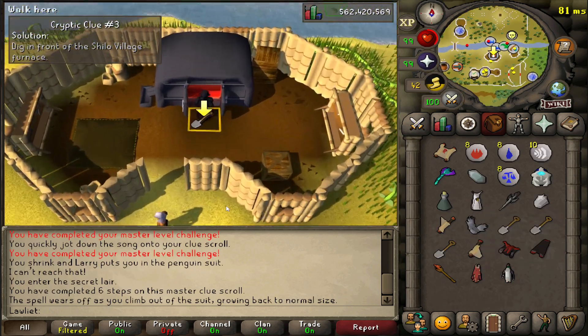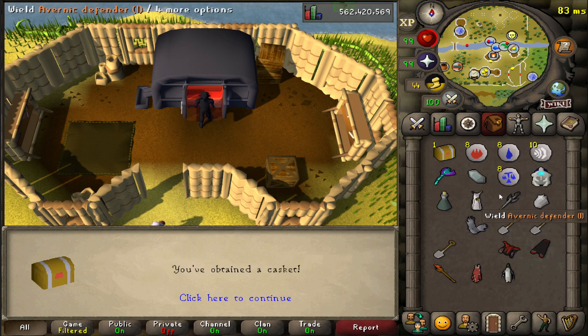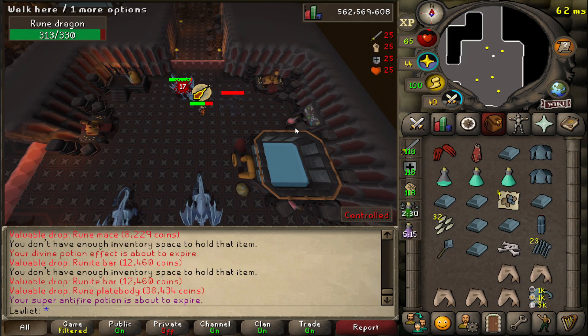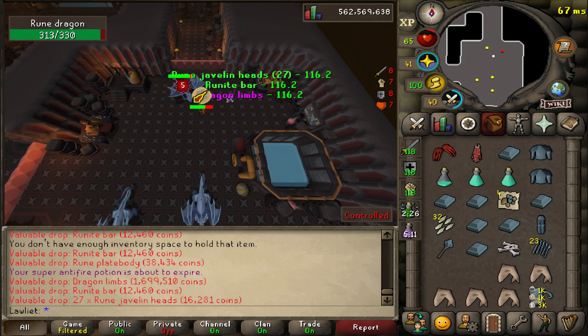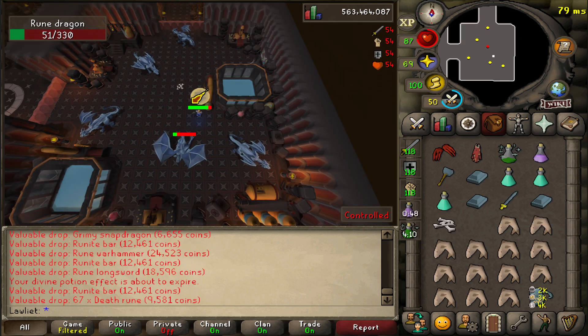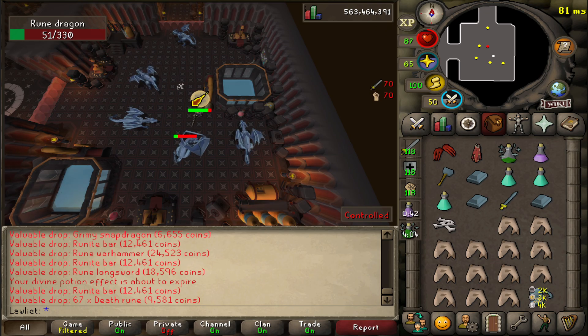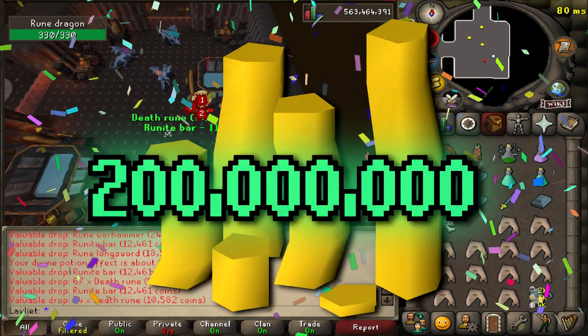Here's the final piece of the clue scroll — go ahead and combine them together to make a casket and open it up. Decent value, I can't really complain. Another pair of dragon limbs coming through. Cool little milestone reached a little while ago — we're currently at 5,520 rune dragon kills, but the loot tracker shows 200 million GP made so far.